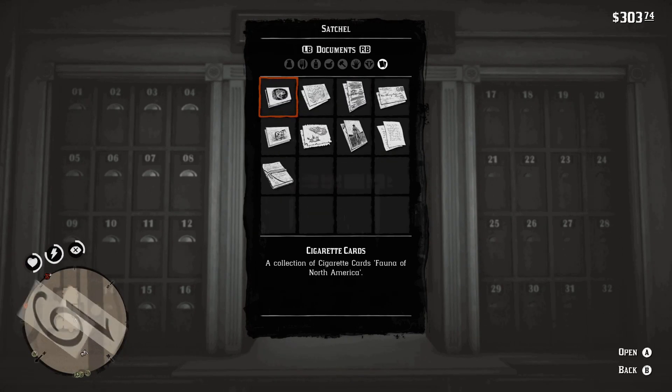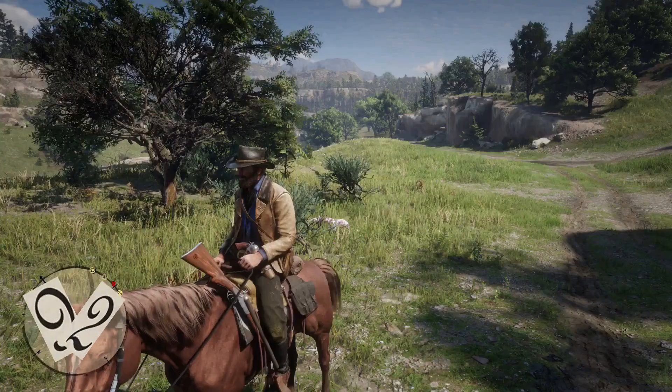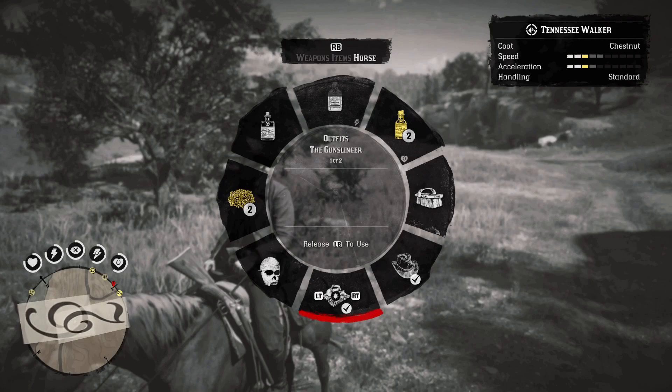Every five ranks you'll receive a treasure map at the post office, usually yielding about 75 to 150 dollars — just under a gold bar — along with some ammo, a tonic, and if you're lucky, a pamphlet.